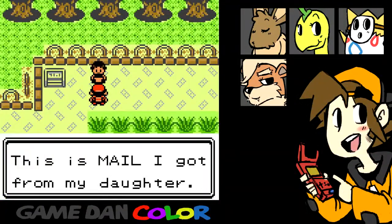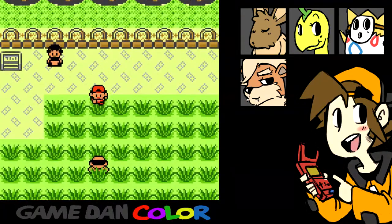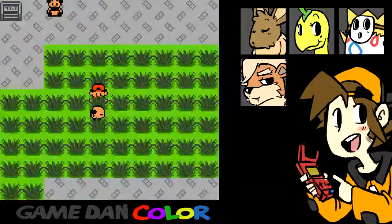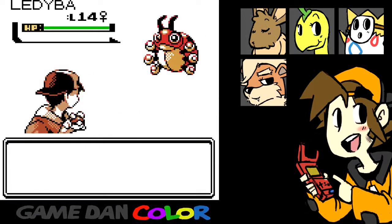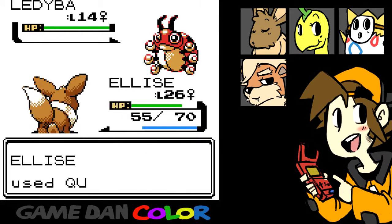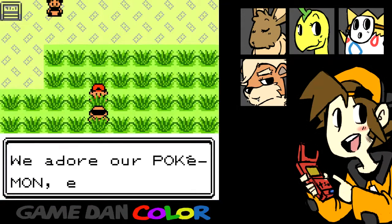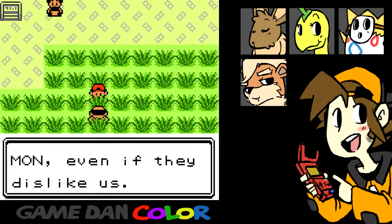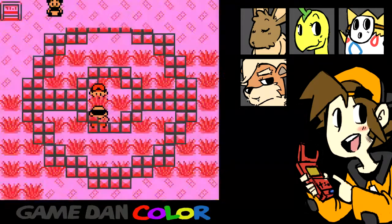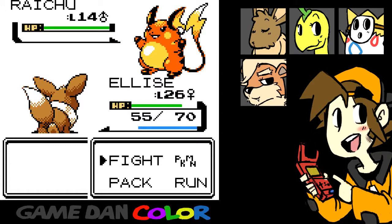This is mail I got from my daughter — it cheers me up. A Ledyba — I kind of want to catch it. Can I attack it without killing it? No, I couldn't. Whoops. We adore our Pokemon, even if they dislike us — that's what being a fan is about. This guy has a freaking Raichu — just a Raichu, I guess. Pokefan William was defeated.